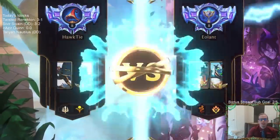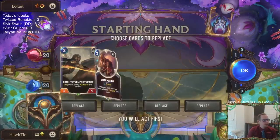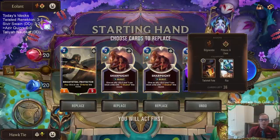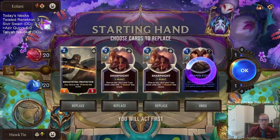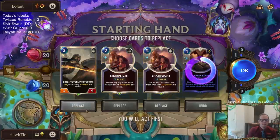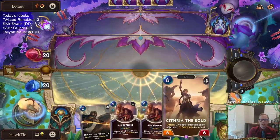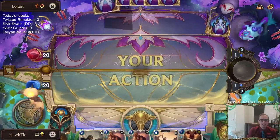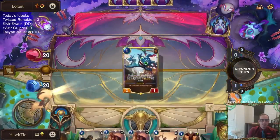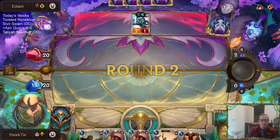Alright, Twist of Fate Fizz - hopefully we can attack a bunch. Sharpsight is definitely good here to block these elusives because they have all these elusives - it's a really good trick. But we obviously want units as well. Hopefully we draw units - not the six mana unit, like one and two mana units. Another Sharpsight - it's greedy keeping both Sharpsights but it's such a good card in this matchup.